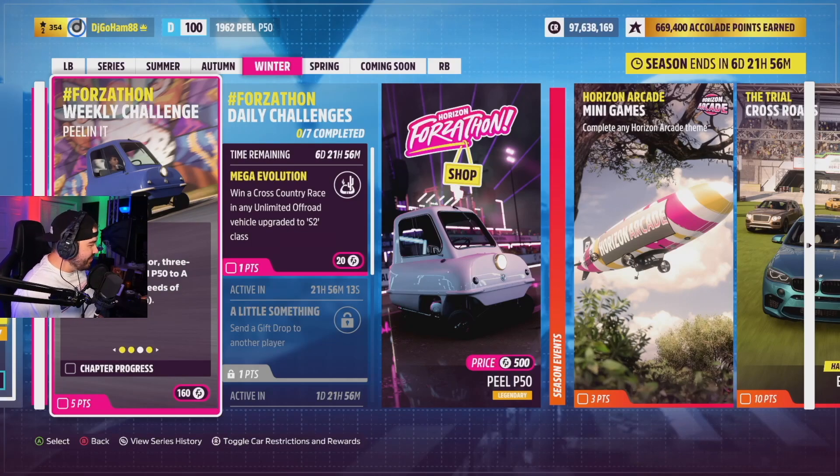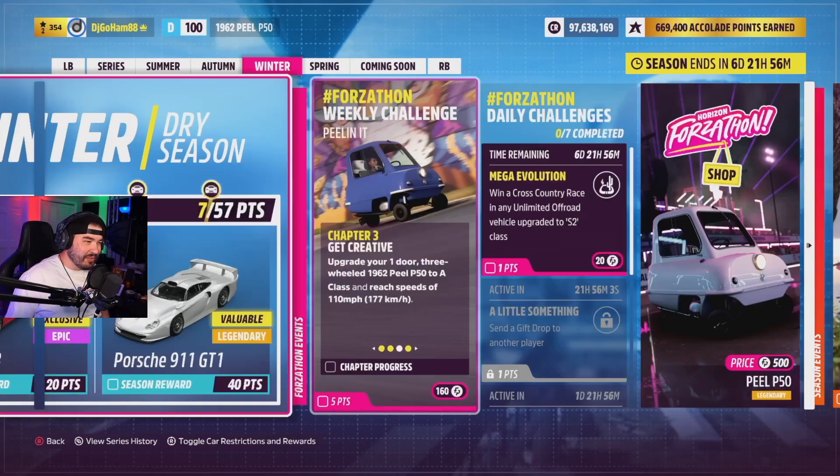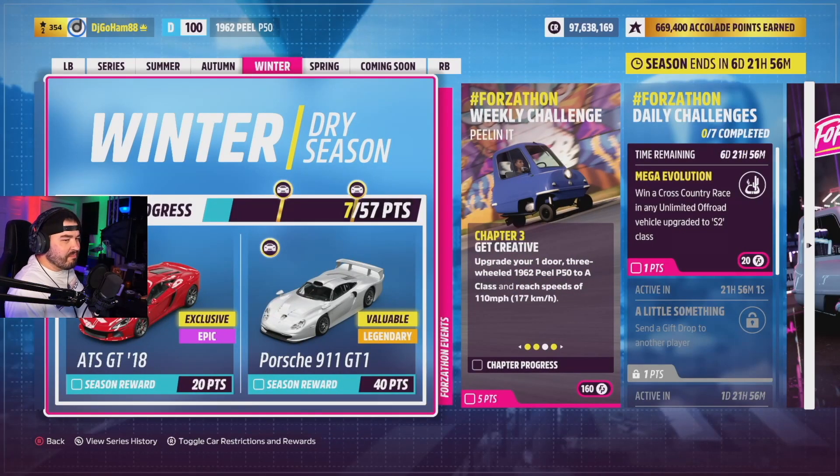Upgrade your one-door, three-wheeled — is that one door, really? — Peel P50 to A-class to reach speeds of 110 miles per hour. You guys can't see it, my bad. This should be easy but I've got an idea — I want to go minimum grip, so we want to put some grip on here.